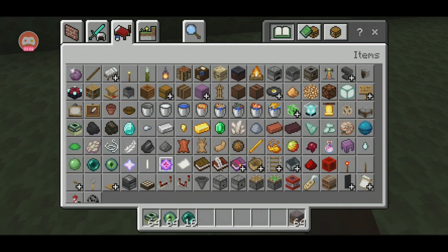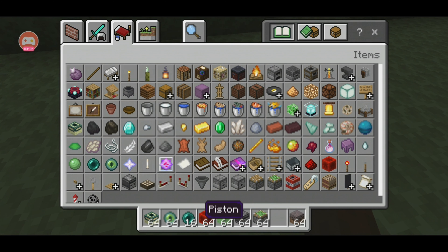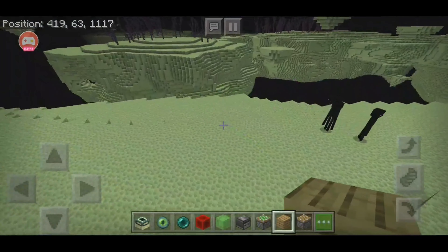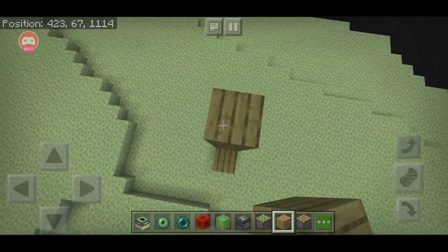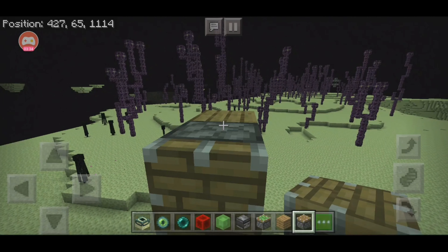The nearest end city will be around here. I'm gonna show you a really cool way to get to the end city really fast. Get yourself a slime block, a redstone block, an observer, a piston, and a sticky piston. Get any block of your choice. Just build up a little bit high. Place the normal piston facing the direction you want to go, then put a slime block attached to it. Put the sticky piston showing the other way, put a slime block on that one. You can break the scaffolding now.